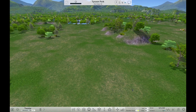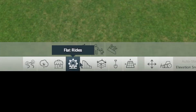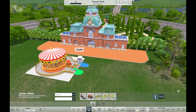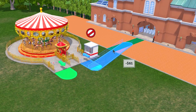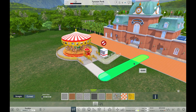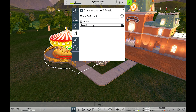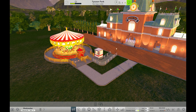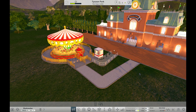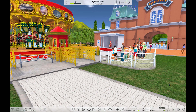Now, Rollercoaster Tycoon World — number four. Let's put in the merry-go-round. I don't even know how to choose a ride in this game. The path tool is just bad — it's hard to use and I'm getting very frustrated. But at least there's a specific carousel song, although it kind of sucks, not gonna lie. Anyway, the guests are hopping right on and hopefully they're happy. So let's leave this game — we've been here long enough.